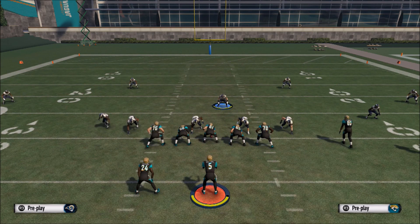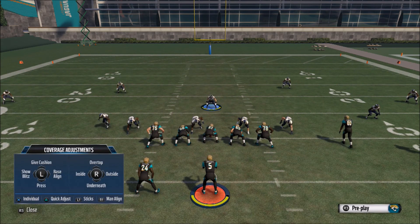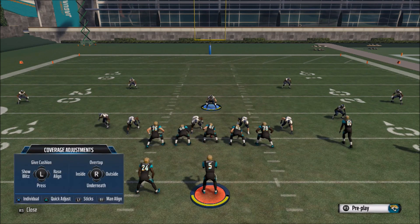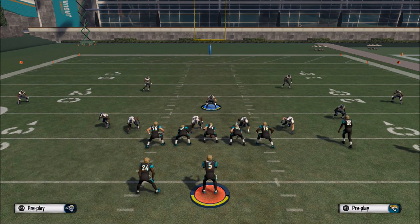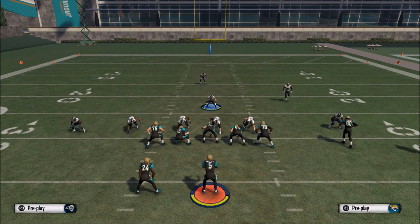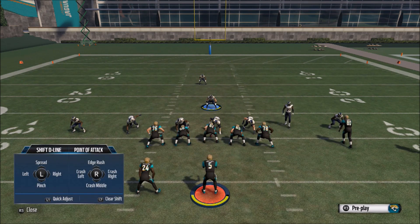Just once again to show this blitz: you're going to press Triangle or Y button to bring up your coverage adjustments, then hit the left stick to the left to baseline. Then hit Triangle or Y again to bring up coverage adjustments and show blitz by hitting left stick left — that's going to bring everybody down into the box. Then hit your left bumper to bring up your defensive line adjustments and crash the middle.